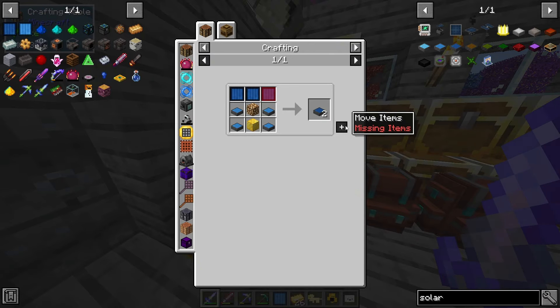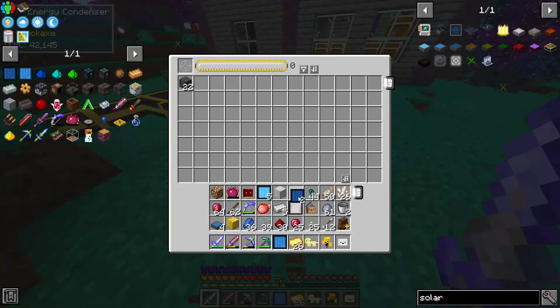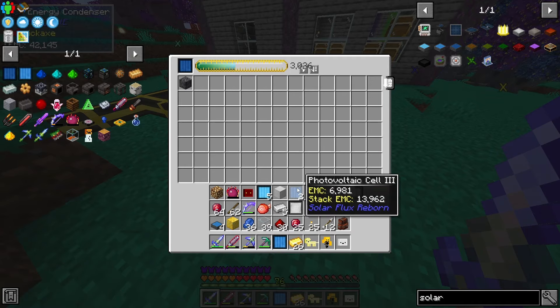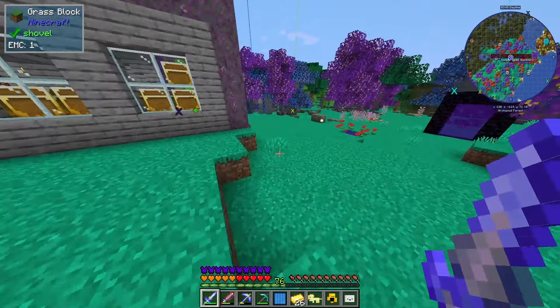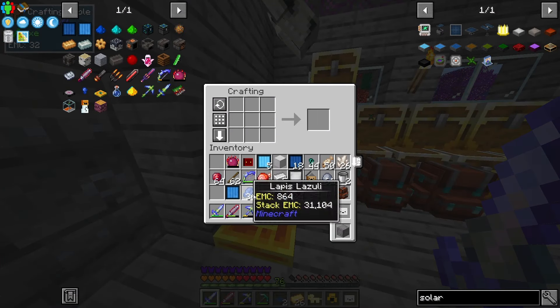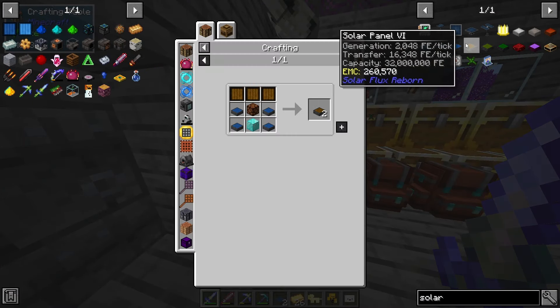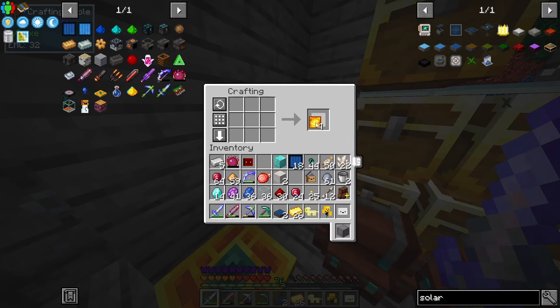I accidentally almost got rid of all my panels. Let's drop one ruby - I got enough. Now I got two level fives. What does it take to upgrade again? Diamonds and blazing - actually I couldn't make that. Let's make the blazing. There we go.